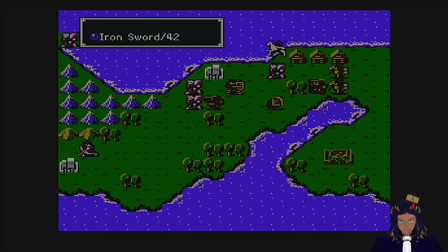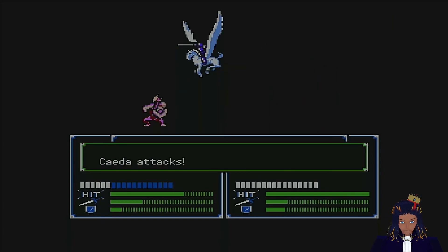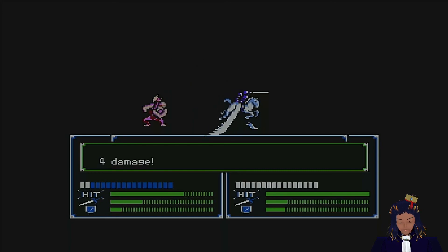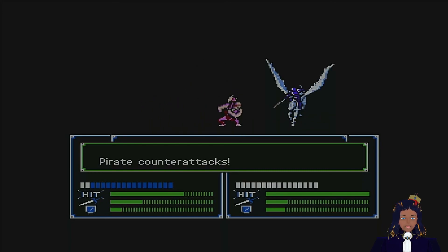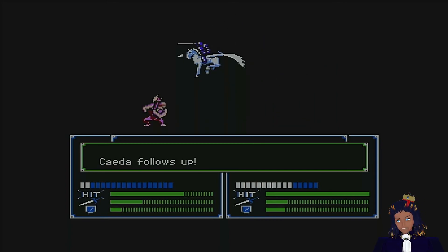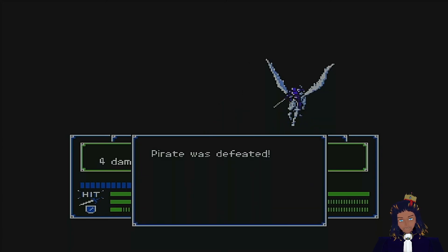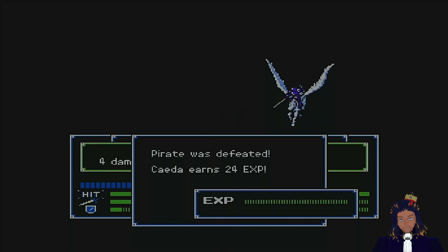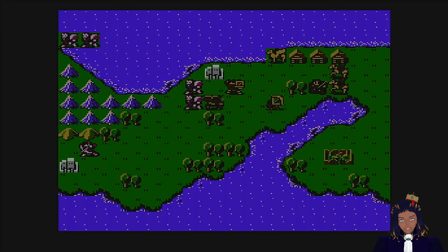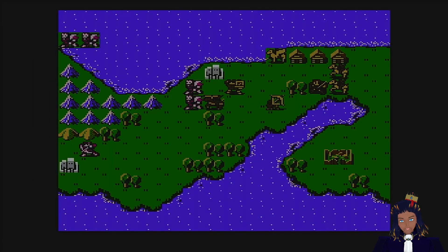Move right here — iron sword onto this guy. Hopefully she does six damage. Cadia attacks from the sky — four damage, not enough. Five damage back and a follow-up from Cadia — four damage. Now she is in trouble. I should have moved her out of the way because this guy might come up and get her.